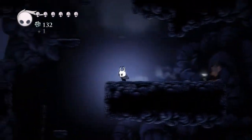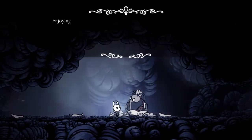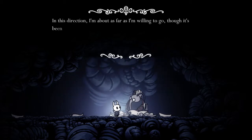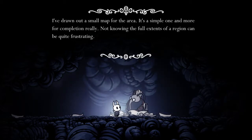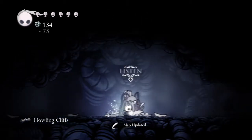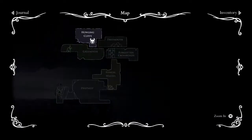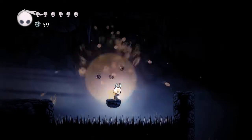We'll probably touch on that more later. I think I just found Cornifer! Hey Cornifer, give us a map. He says he's enjoying the bracing air, quite close to Hallownest's borders and the desolate plains — he's drawn out a small map for the area, it's a simple one and more for completion really, noting that not knowing the full extent of a region can be frustrating. He actually references what I was mentioning before — that map is effectively just for completion. It is a rather small area at the end of the day.